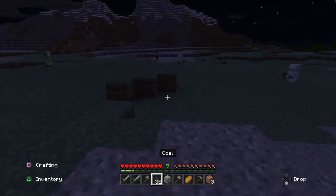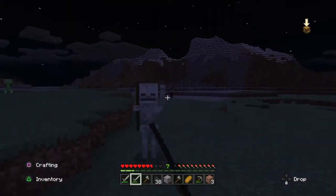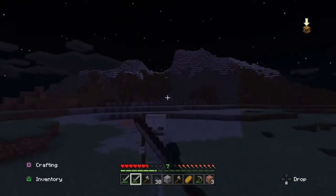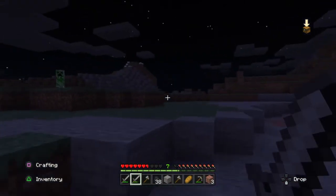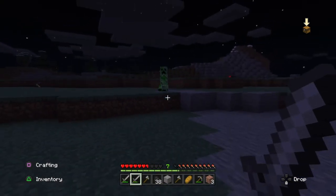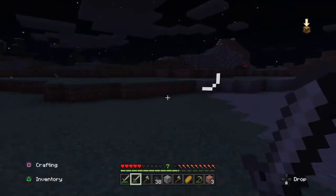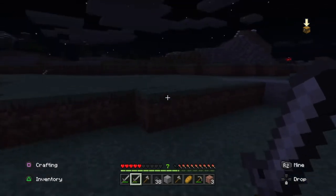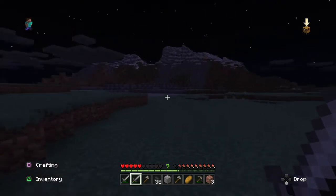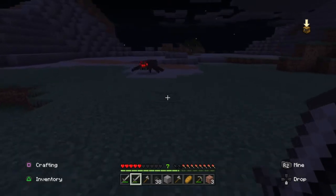Do you see what I see? Okay, so we've got some skeletons, we've got a mob over here, and the potential for not just experience but gunpowder to make some TNT, and then we can really mine. Sometimes these creepers will drop gunpowder if you can get them before they explode — they're like a walking TNT.